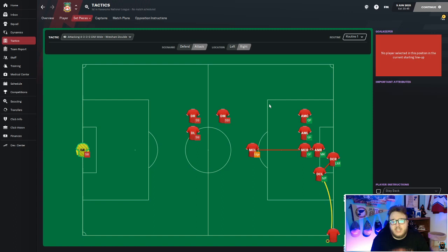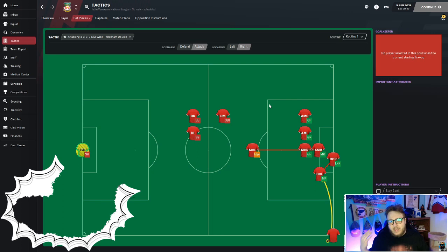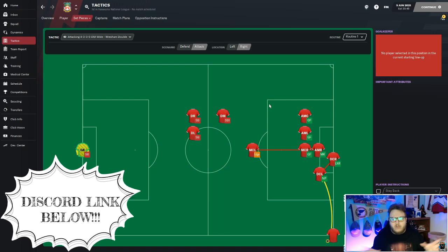This corner setup is attached to the tactic I'll be putting in my Discord. If you'd like the tactic, join the Discord - it'll be in the FM21 tactics area. You can take the file, plug it into your FM21 files, and it will be good to go no matter what language you have the game in. For the corner setup, we have our two best aerial presence players on near post and lurk near post. You swing the ball into the near post and it's going to hit one of those two every time.